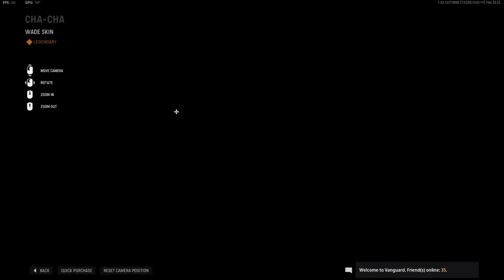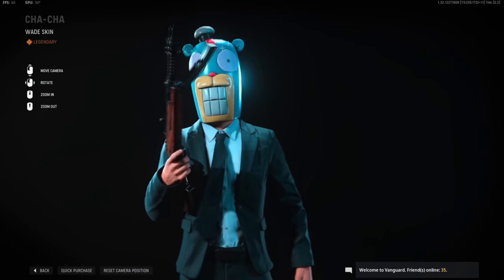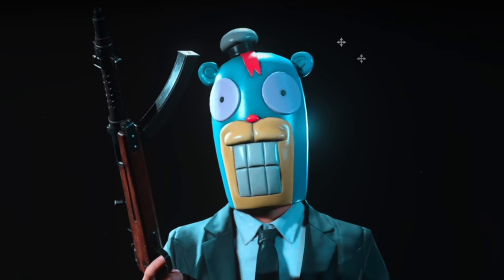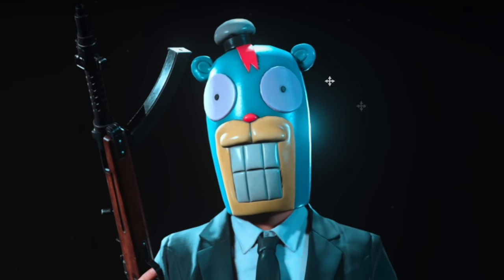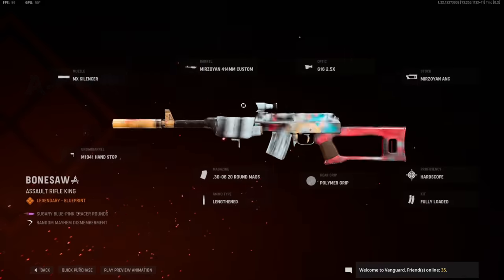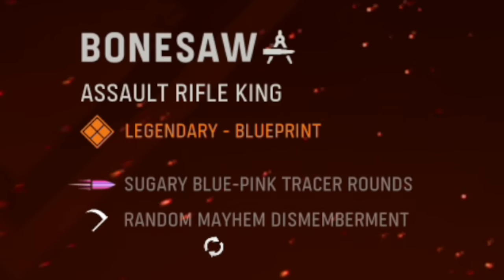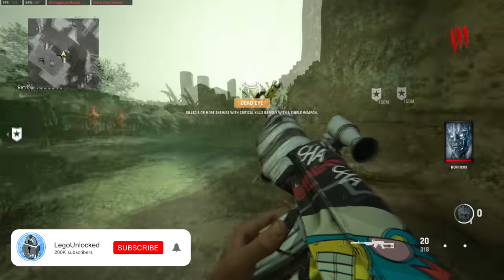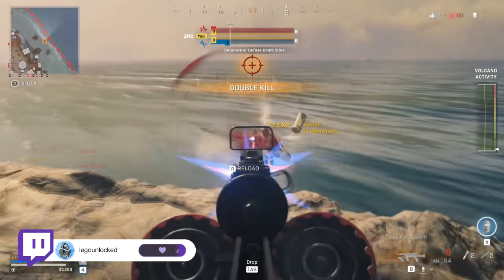The first thing you get is the Wade skin — the Cha-Cha Skin. I kind of want to test if this makes your hitbox bigger because that is a big head. This is probably going to make you a little bit easier to see when head glitching — double the size of a normal head. Then we've got the Bone Saw. I really want to see what the random mayhem dismemberment is. We're going to be testing this out in Vanguard Zombies, Vanguard MP, and then hopping into Warzone as well.